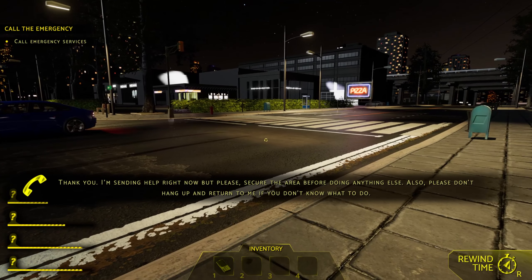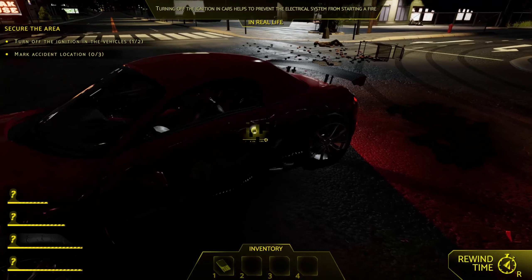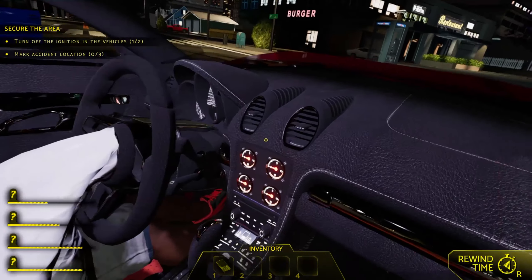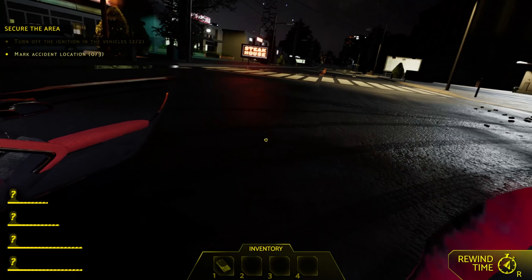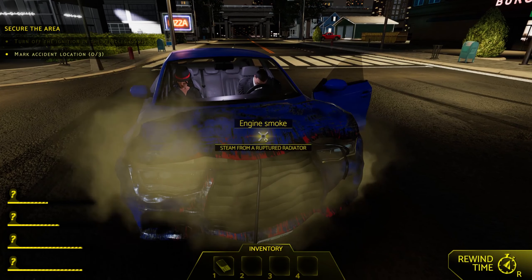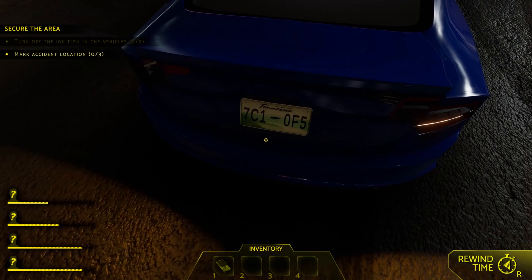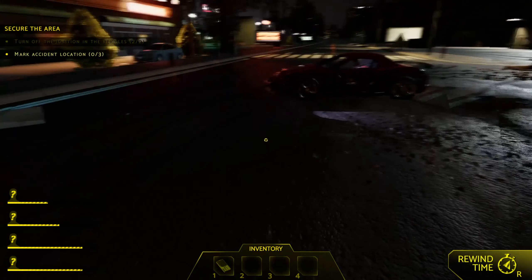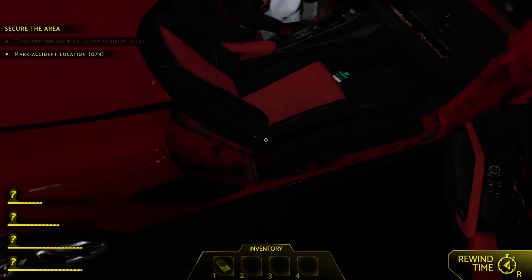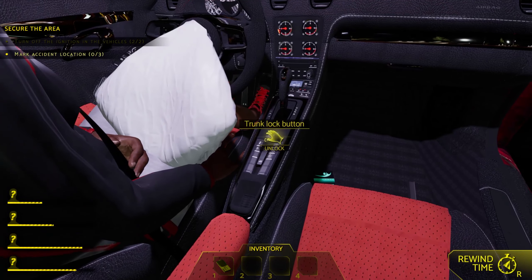Let's secure the area and turn off the ignitions on the vehicles. I'm not sure if both were street racing or just one of them. We'll open the passenger door, get inside, and shut off the ignition from here, then get back out and mark the accident location. The trunk is locked and the doors are locked — no flares or anything in this one. Found the trunk unlock button — there we go — and there's emergency flares and a first aid kit.